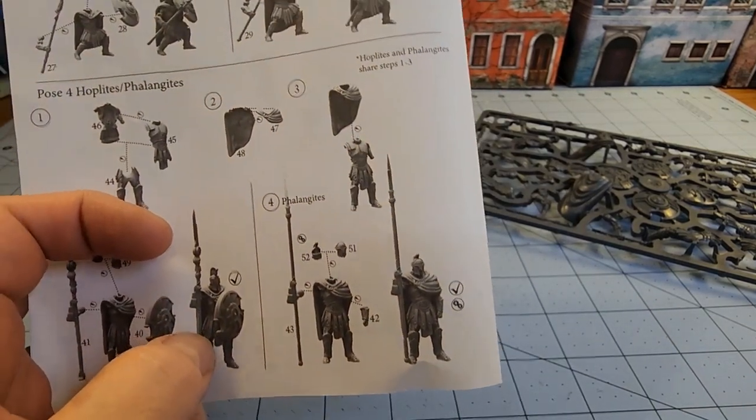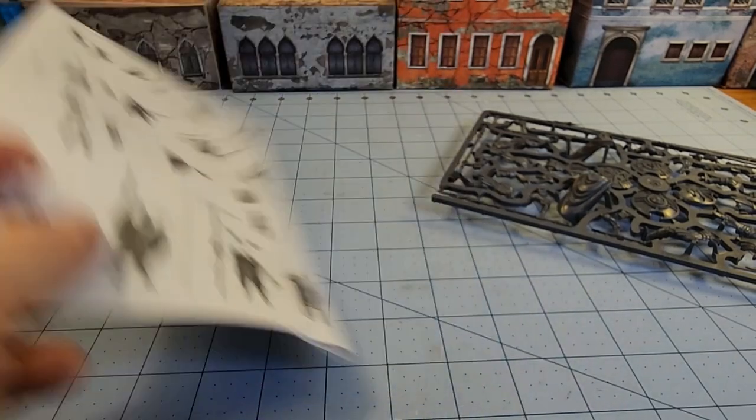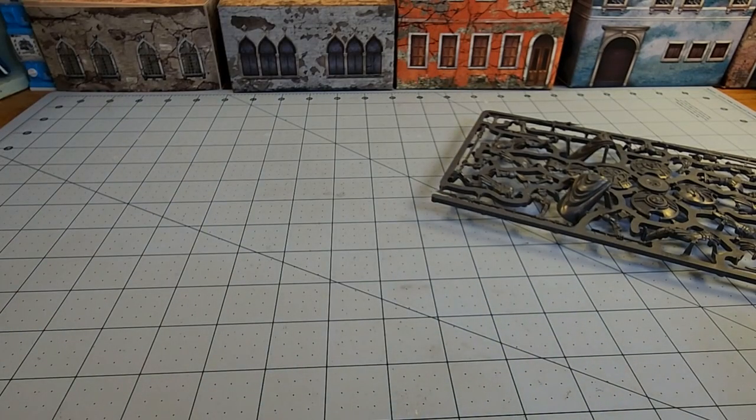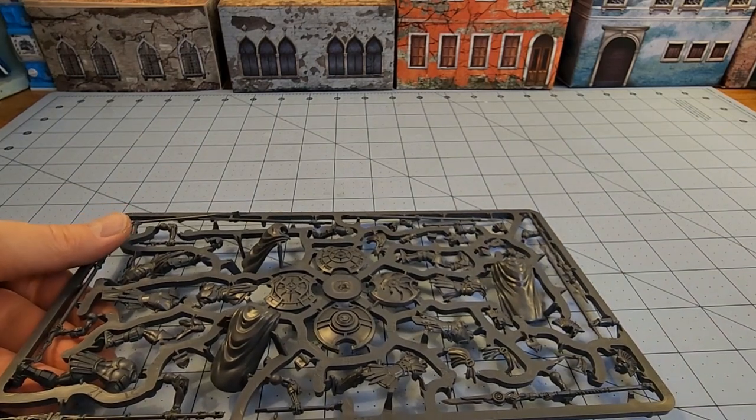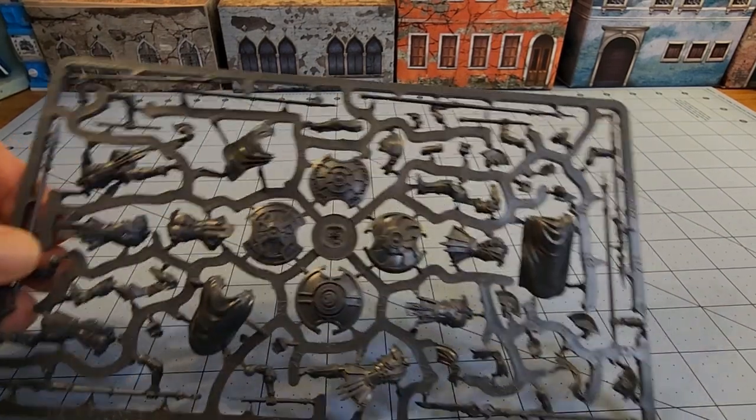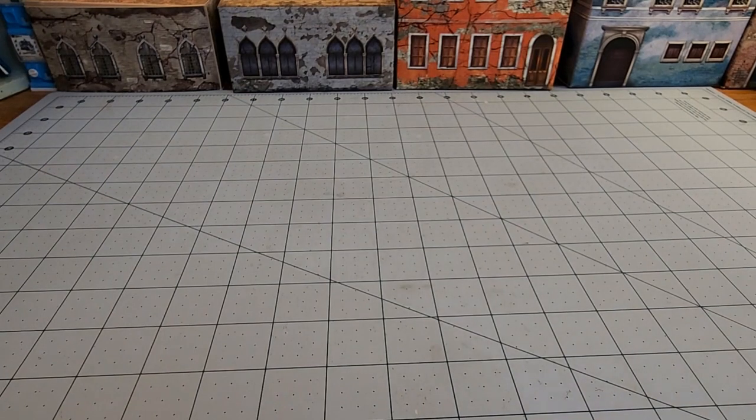That does make me wonder if the heads are set like with the Valkyries, where everything had a preset head to match with the body — which I thought was kind of cheesy. I want to be able to mix and match. I am 100% building them as hoplites. I do not want to deal with those big, long, massive spears — no thank you. He does look so much cooler with the shield. I'm going to start building them and show you how they turn out.